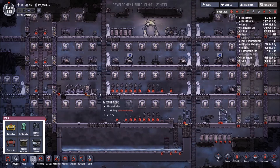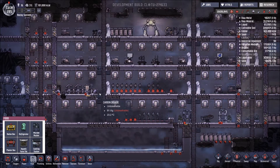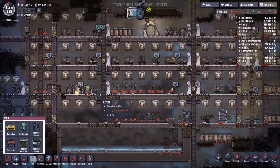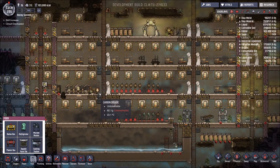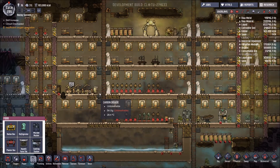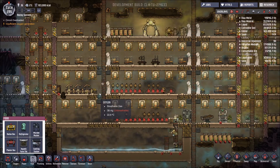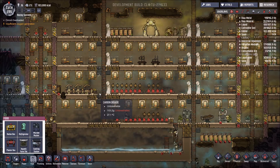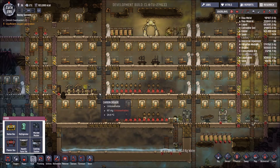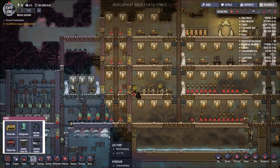That will make things a lot more interesting. I know that a few people have managed their bases using the stress responses of vomiting. They are changing the way that works — it's very ferocious how the dupes vomit at the moment, allowing you to create polluted water from them urinating and vomiting. They're actually going to reduce the amount of vomit the dupes give out, and also introduce a calorie cost associated to when a dupe is sick.